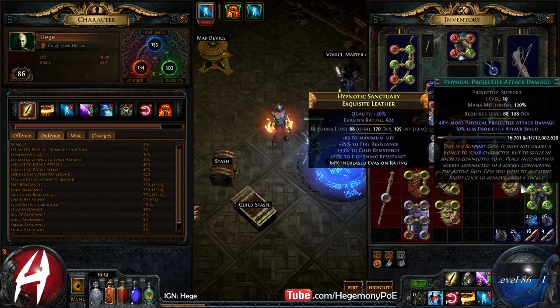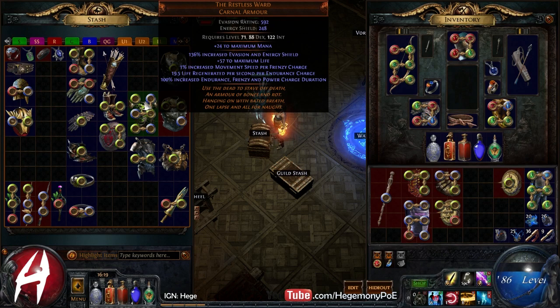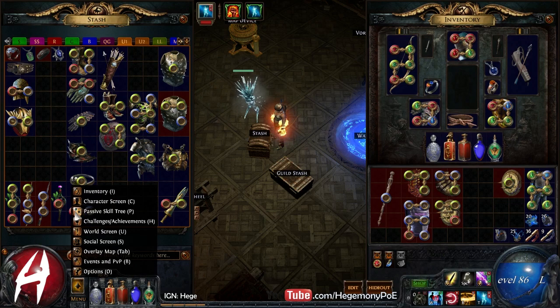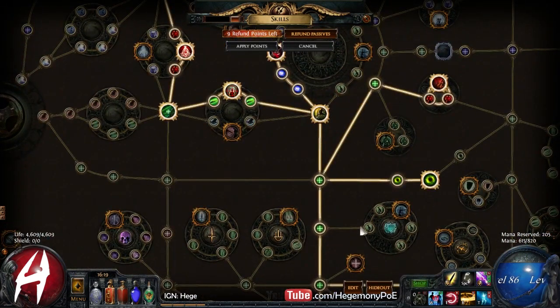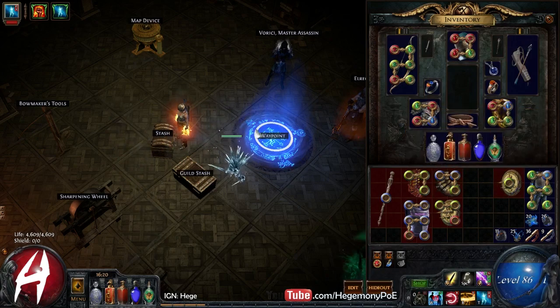Originally, I was going to use this Restless Ward. This was going to synergize with Life Regen, Movement Speed, and my Dodri's Elixir — allowing me to sustain the charges. But I'm finding that even with 10 seconds on the cooldown, my Frenzy Charge has a little bit of extra duration due to the passive on the Shadow side where it says Frenzy Charge Duration increased. So it's not really a problem.